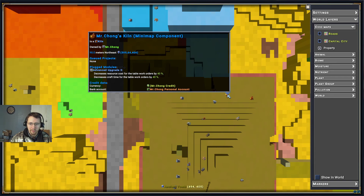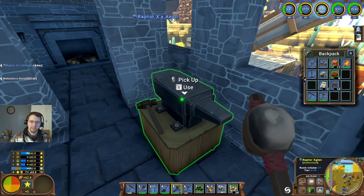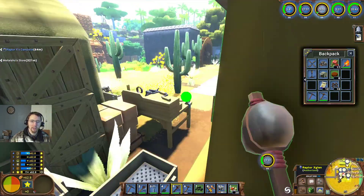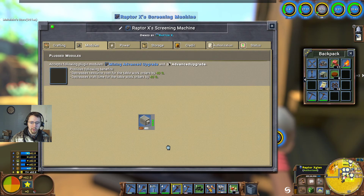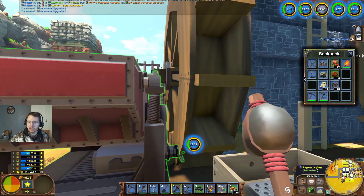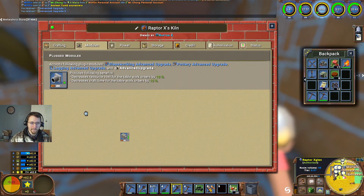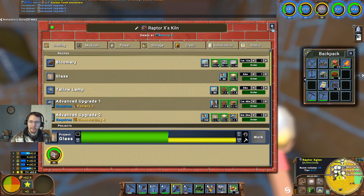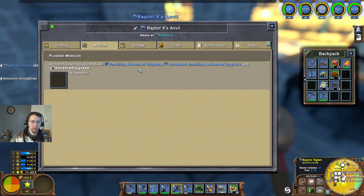He doesn't have an Advanced Upgrade 2.1 going there, so we're not going to bother selling that. We're just going to grab one of our ones from one of the other machines — this one will work for right now, we're not really using it. So I'm going to go ahead and swap that one into there and that'll make that significantly faster and require significantly less resources. It's kind of all about maximization at this point.